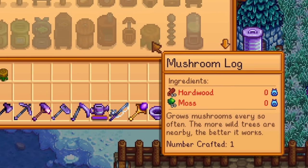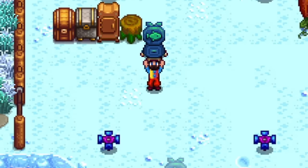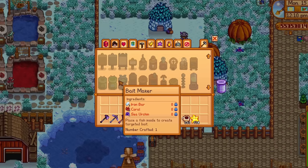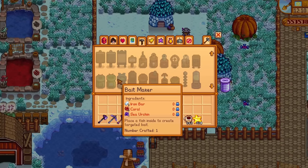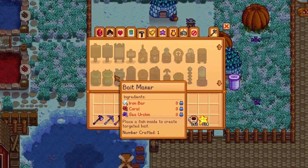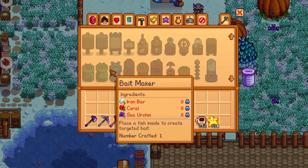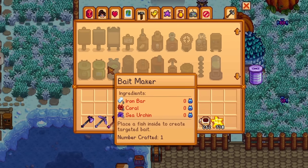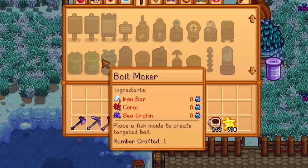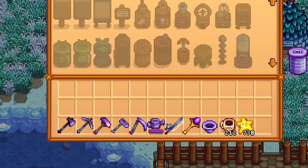In order to craft the mushroom log you need 10 hardwood and 10 moss. Next on the list is the bait maker, a brand new machine that allows you to place fish inside to create a targeted bait. To make this you need three iron bars, three coral, and one sea urchin. You don't have to pay for this recipe — you'll get it by reaching level 6 in fishing.